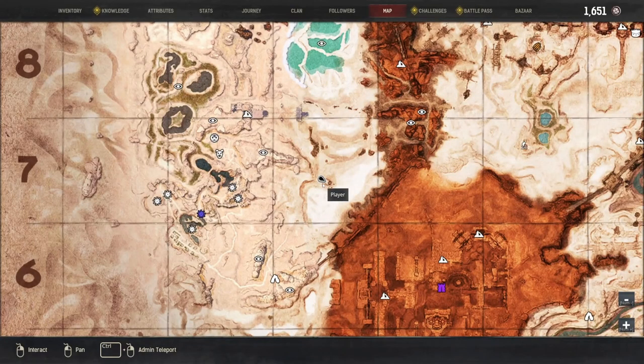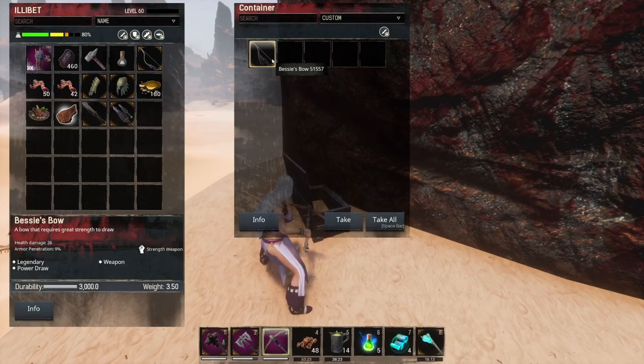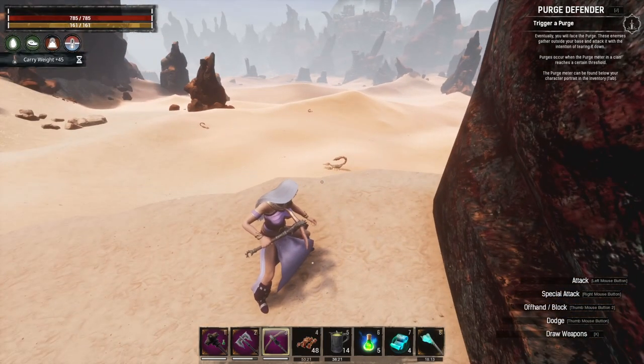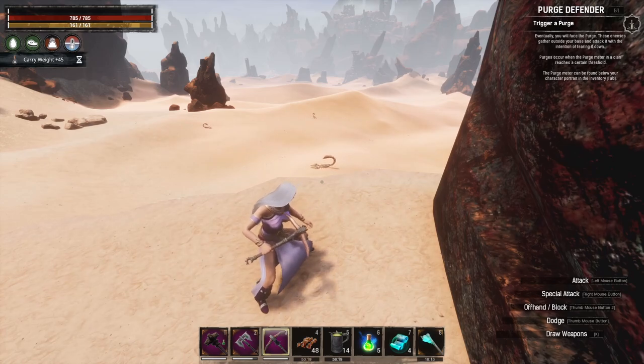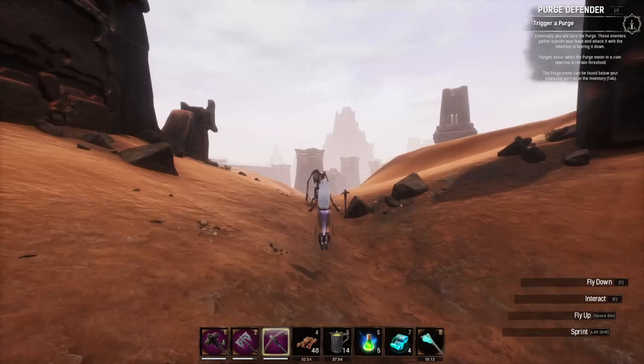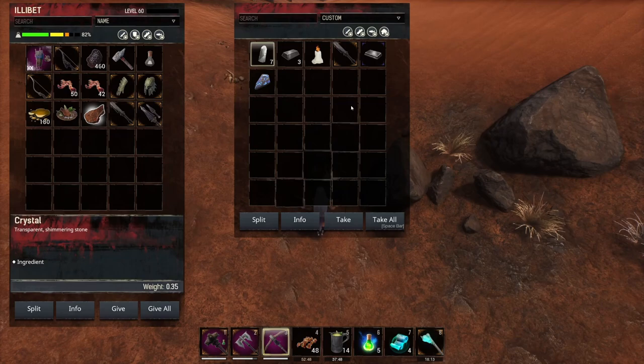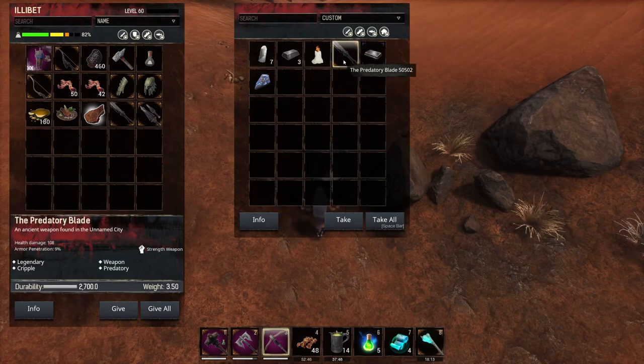Just in the other direction there's another scorpion boss you can fight to get another legendary key. I got Bessie's bow — I do find I get a lot of bows and shields from scorpions. By the time you've done all of that, hopefully the brute has respawned again and you can have another chance at getting your predatory blade or shanks. I got the predatory blade the second time, which is nice — this was a proper run through.